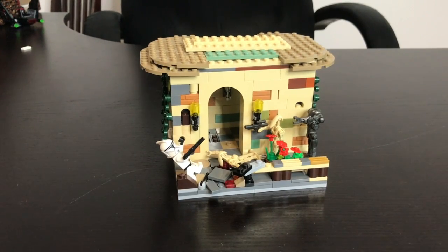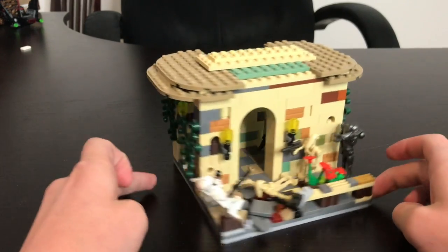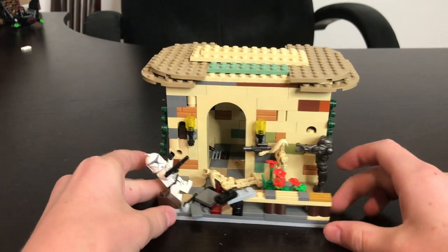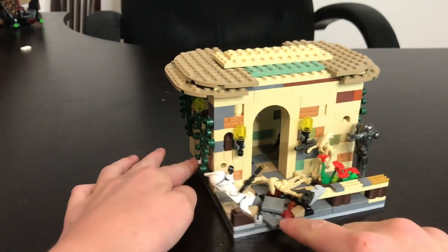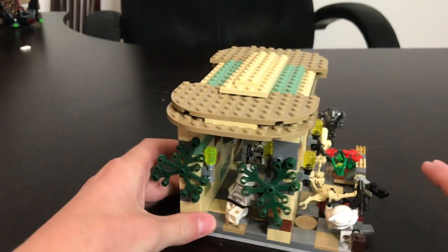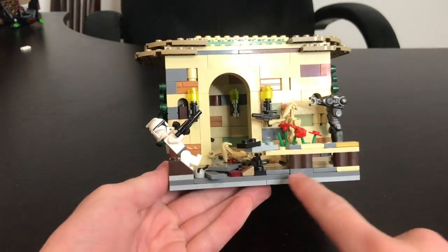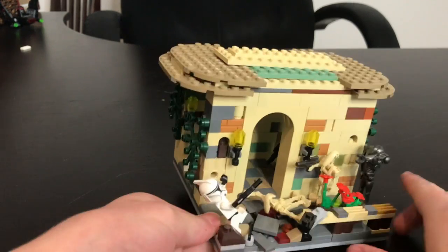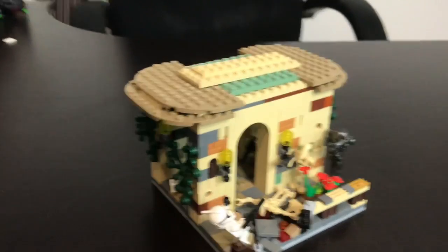Welcome back to another video! Today I have this mini Naboo MOC — I really like how this turned out. As you can see, I made this front pathway out here outside, which I thought looked really neat. I also made this little banister balcony.